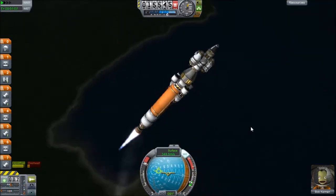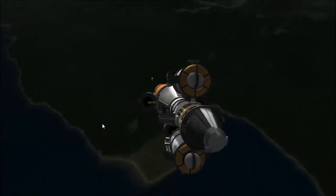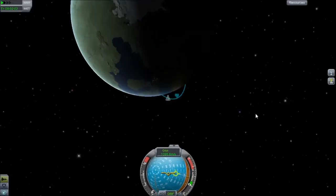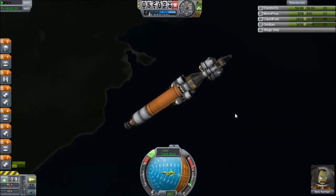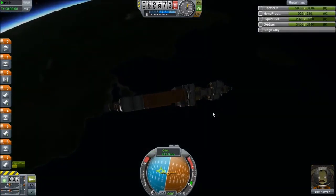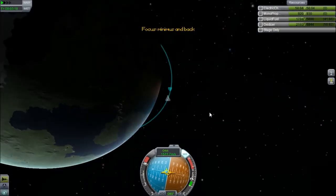So yeah, we're just doing our gravity turn at about 10 kilometers — just after 10 kilometers actually. And then we'll be getting our apoapsis up to about 60 kilometers. That'll mean we'll be out of the atmosphere but still very low down, which means we'll be moving quickly, so we won't have to use as much fuel to expand our orbit to Minimus. So that's about the right height, and I'm now burning along the horizon to get our orbit fairly circular.